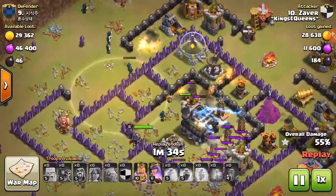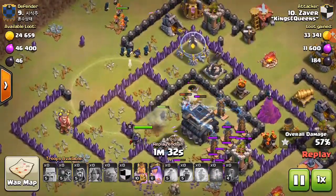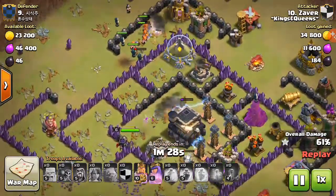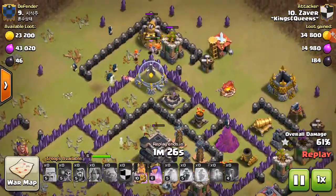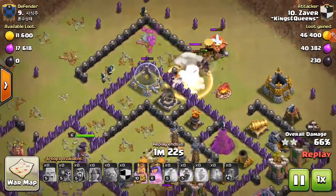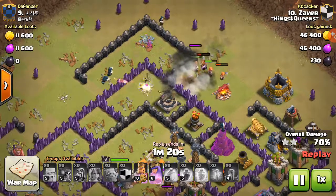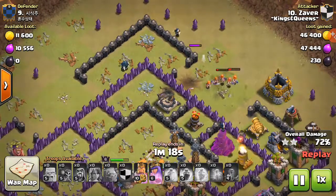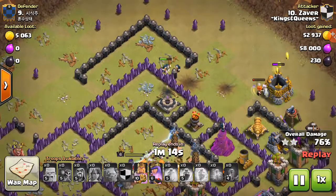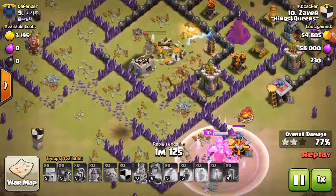Meanwhile the PEKKA from my clan castle goes around, and I freeze that expo because expos always screw me over in every single attack I do. That's all my spells gone at this point. That giant bomb scared me — I was just like, there go all my valkyries.